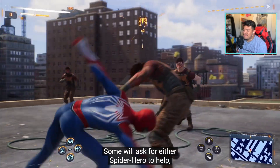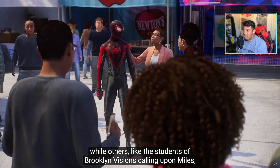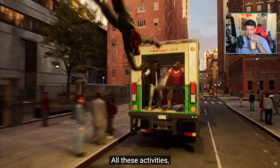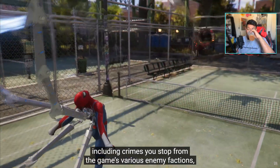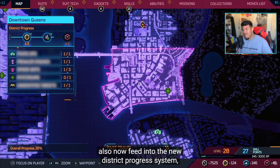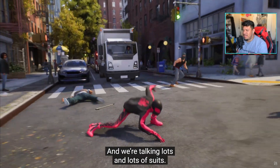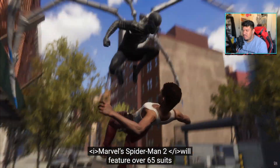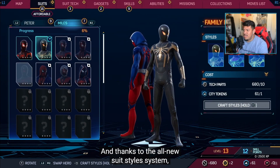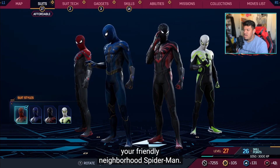"The app will also include incoming requests from those who call Marvel's New York home. Some will ask for either Spider hero to help, while others — like the students of Brooklyn Visions — will require you to put on the mask of a specific hero. All these activities, including crime to stop from the game's various enemy factions, also feed into the new district progress system, which provides more rewards and unlocks brand new suits. Marvel Spider-Man 2 will feature over 65 suits from the comics, movies, and multiple original designs, and thanks to the all-new suit style system, you'll have more than 200 different ways to outfit your friendly neighborhood Spider-Man."